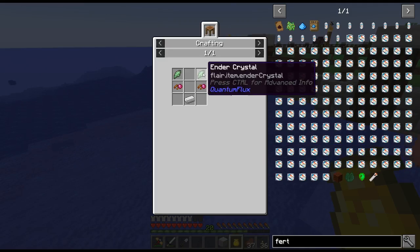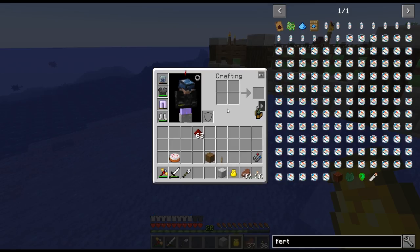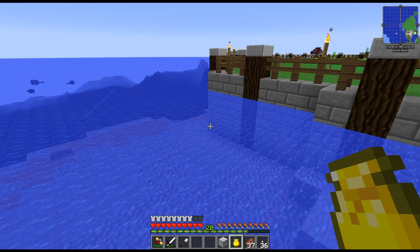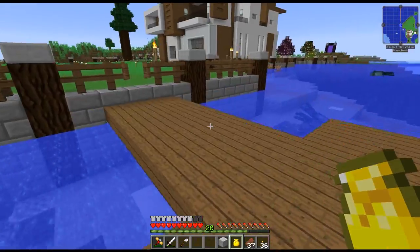I made the item magnet from Quantum Flux — it's cheap. I had a lot of ender crystals from the ender farm, and dark stone. It's super cheap. What I like best about it is I have it bound to a key: press the key and it's on, press again and it's off. You don't need to have it on your hotbar — you can toggle it. I think that's really convenient.